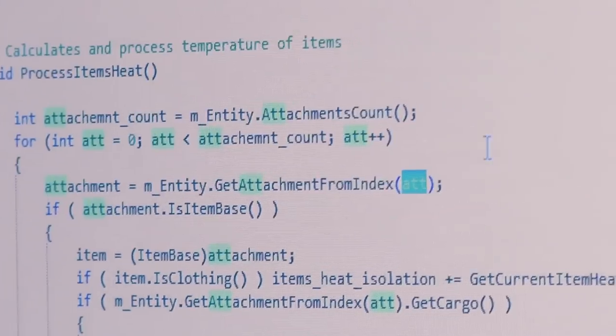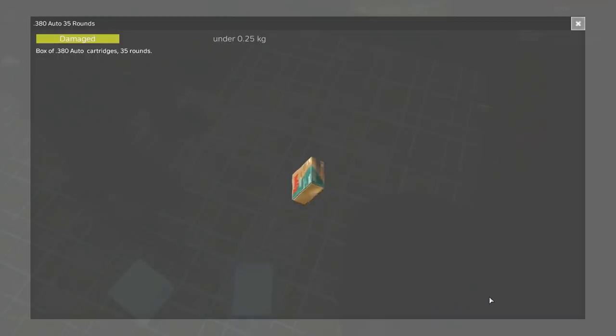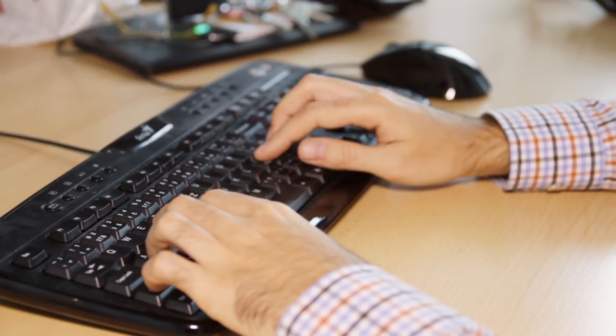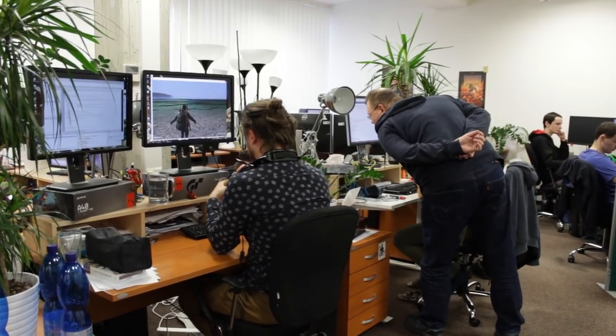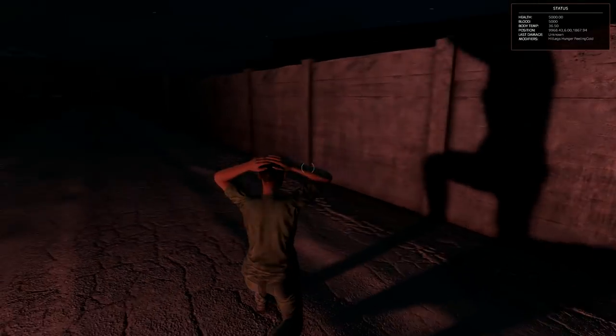Our duty is mostly the networking part, writing game components like character system, vehicle system, inventory, central loot economy, and many more. I, as a Lead Gameplay Programmer, have the big picture overview over the source code. I delegate tasks for my team members, and I'm discussing how to do this and that, and how to optimize things.